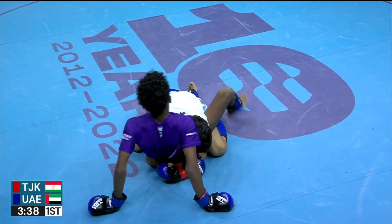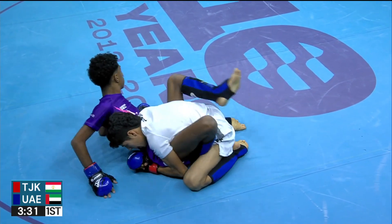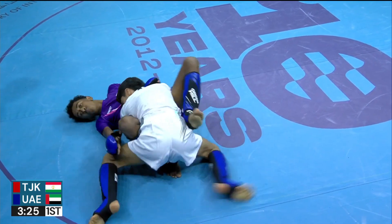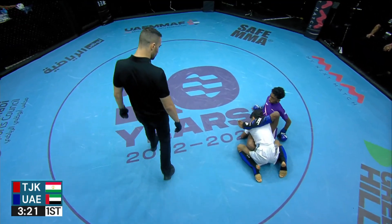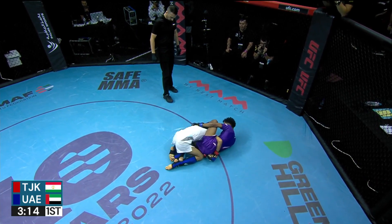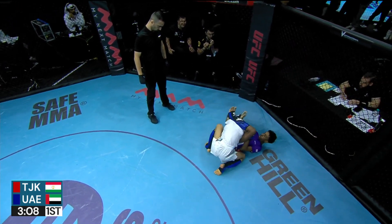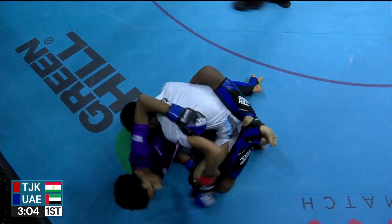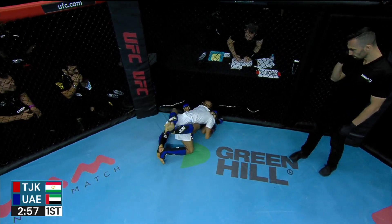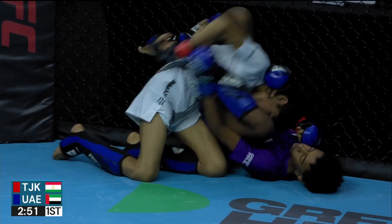Offensive, looking at his corner for instruction. Abdullah frantic — you can see his energy. Has half a butterfly here, foot on the hip, trying to create space. Faroudi with lots of forward pressure; needs to be careful he doesn't get tangled up. Manages to free that bottom leg and has full guard again. Abdullah constantly working from the bottom, but he is on the bottom. Faroudi managing to control.